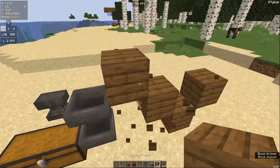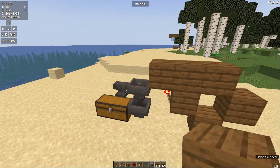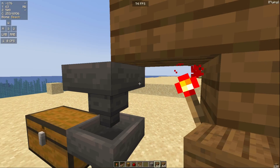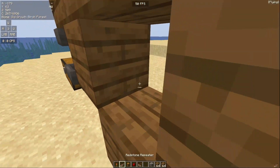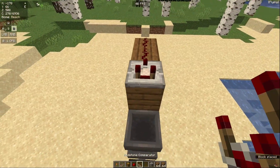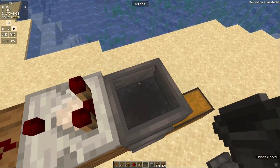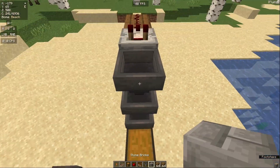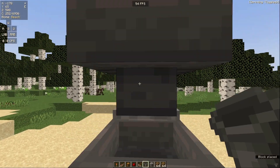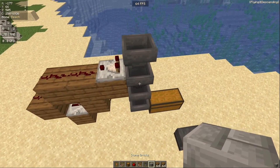Place a redstone torch right there and three blocks across just like so. Then start with the comparator here. Grab your hoppers back and this one you want to be facing into the comparator, just like so.